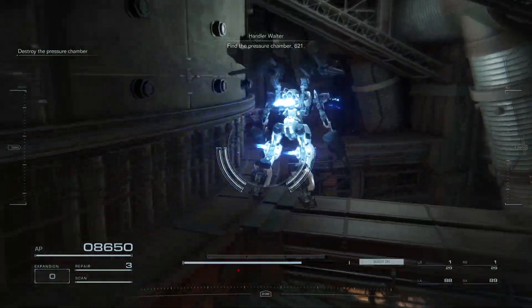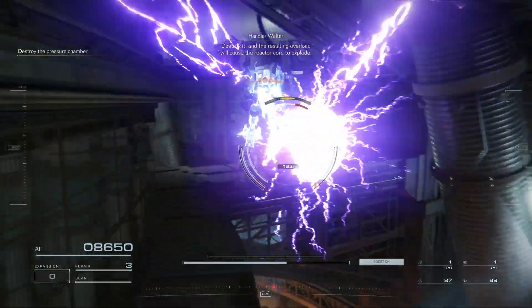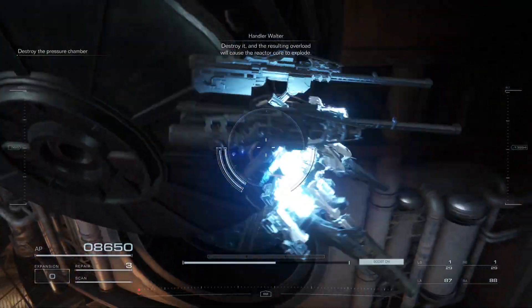Find the pressure chamber, 621. Destroy it. The resulting overload will cause the reactor core to explode.